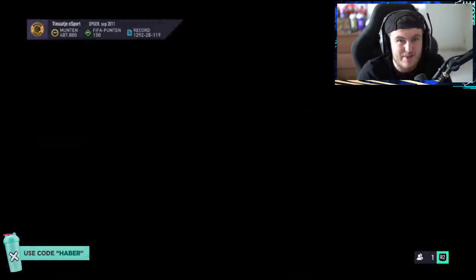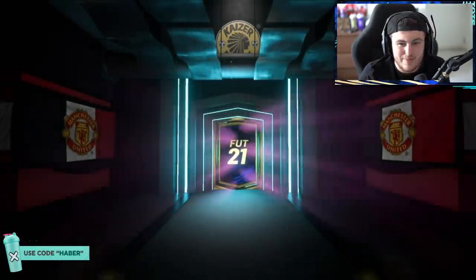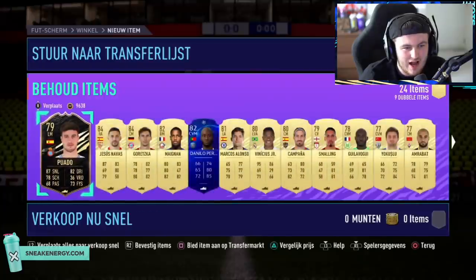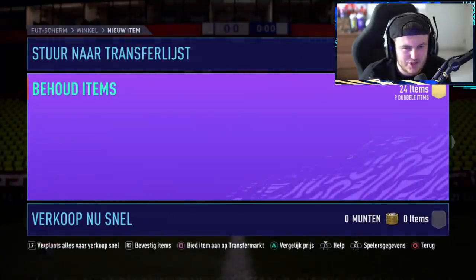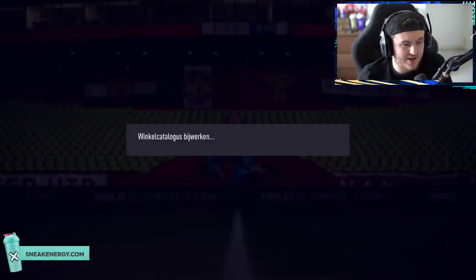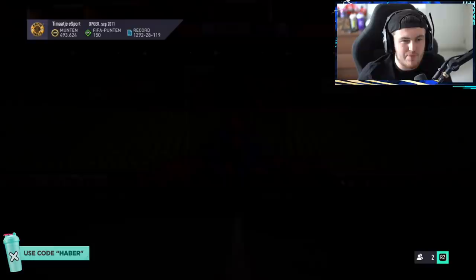So we're hopefully going to get Valverde in the Community TOTS pack - get 900k in the bag there. Maybe an Alba, maybe a Wambisaka. 100k packs just never pay out, though, do they? Got an Inform there, so there's a transfer list. Store the rest in the club - literally nothing selling out of that, so just discard it.